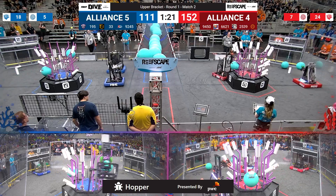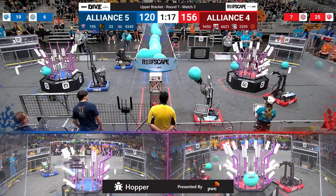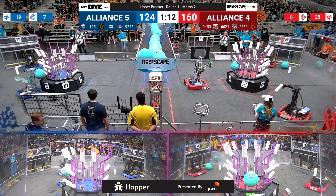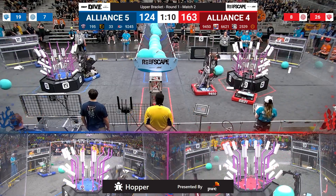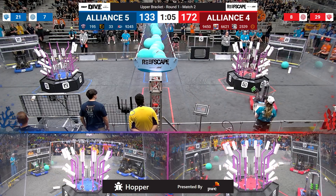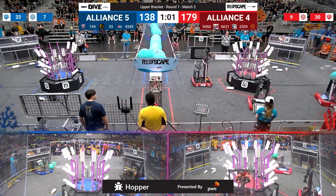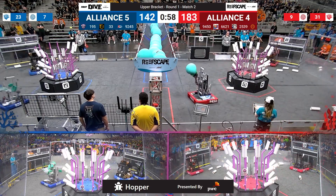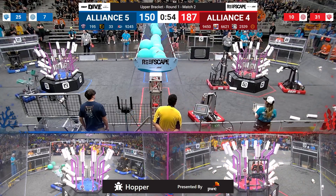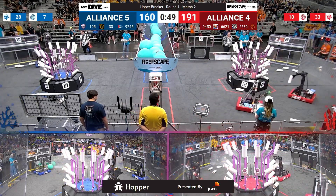Just under one and a half minutes left in match number two — 152 to 111, red maintains their lead. The Krypton Cougars collect and work with Artemis on the far side, 6621, filling up level two on the far side back to back with their teammates. Red alliance has one coral on level three and one on level two, with plenty of scoring positions still remaining. Team 9450 joins the action for the red alliance with just under a minute left in play.